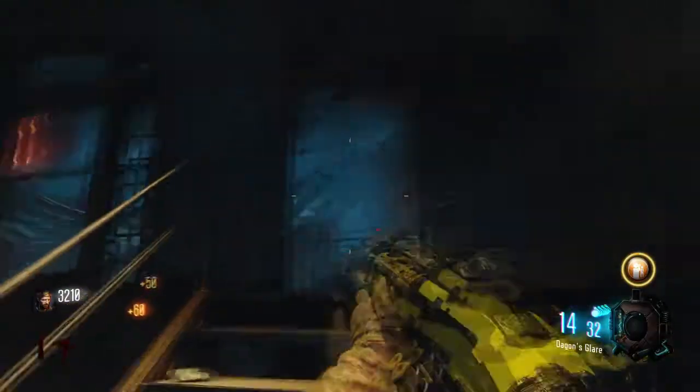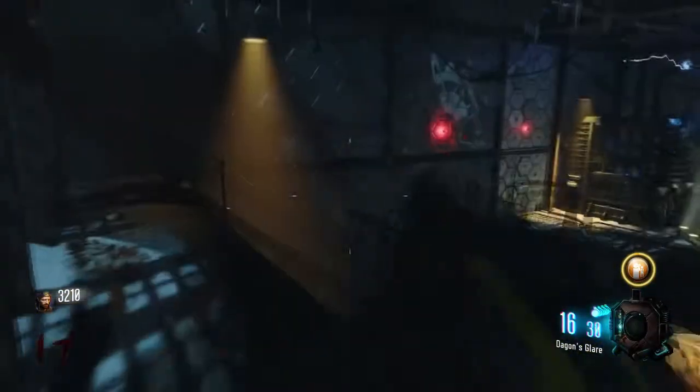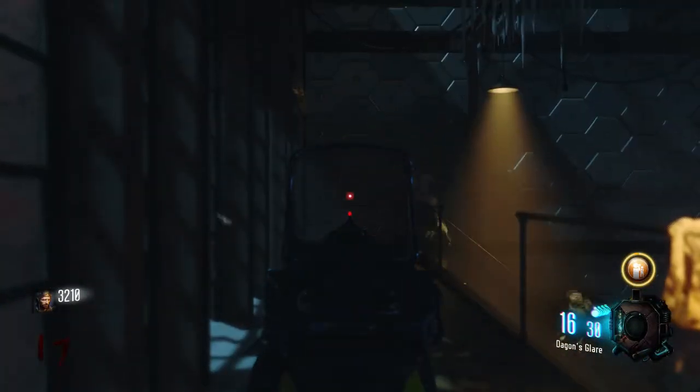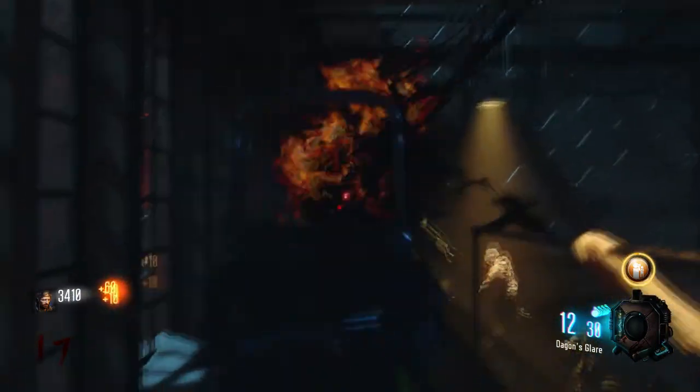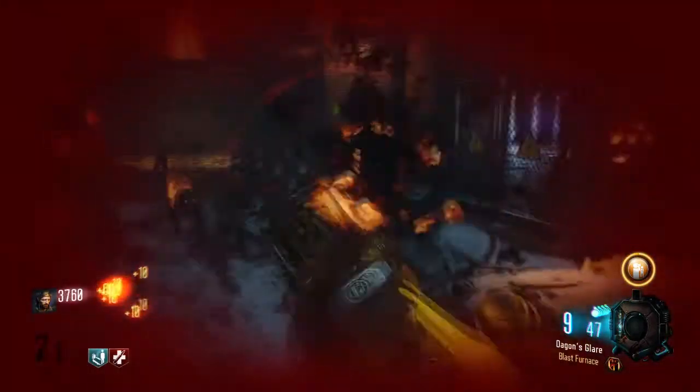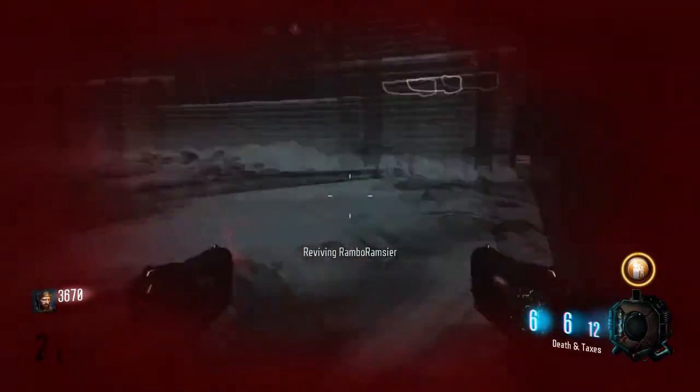If you're solo, just train — don't camp there solo. After you've handled the horde, go get your perks, but don't do it mid-round. That's where people fail. If you go down trying to get Juggernog mid-round — bam, dead, challenge over. Solo challenge done, it's finished.